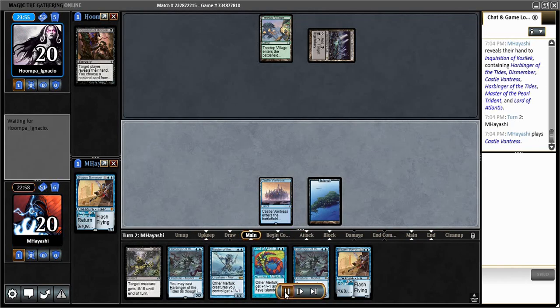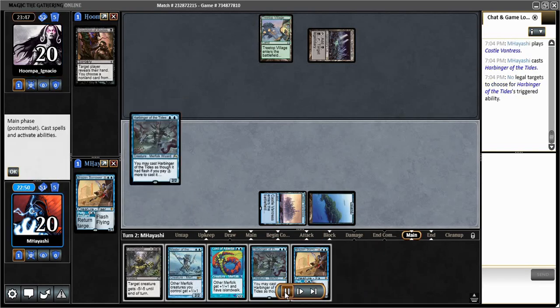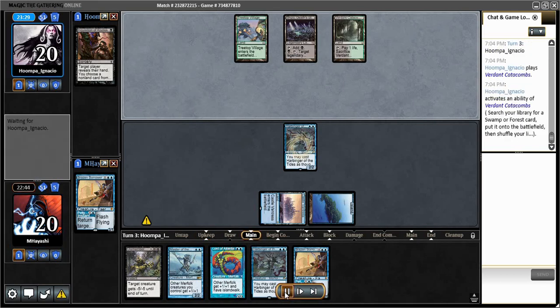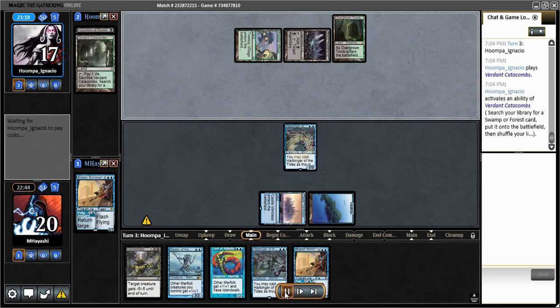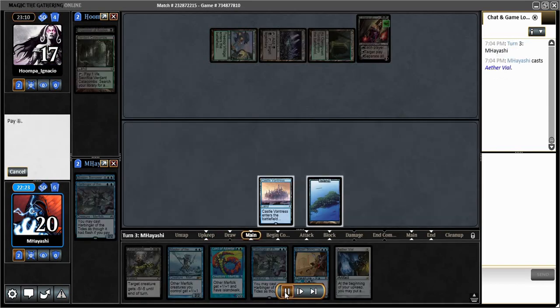I'm less familiar with playing the BG matchup specifically, but I think it's roughly the same as Jund. The fact that it's less susceptible to Spreading Seas is definitely a thing — Spreading Seas is very good against Jund.